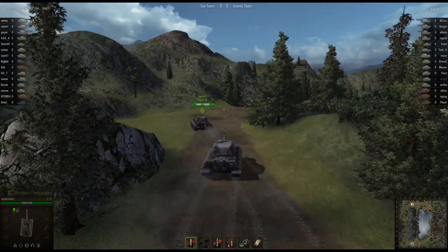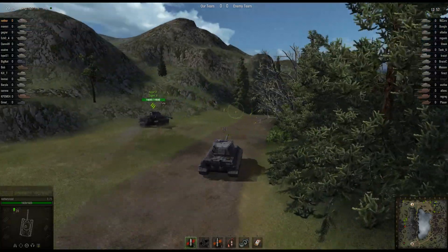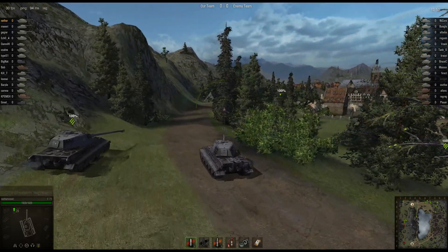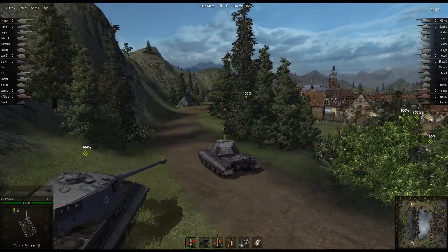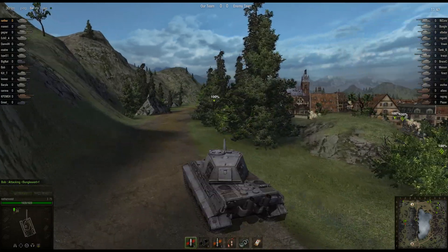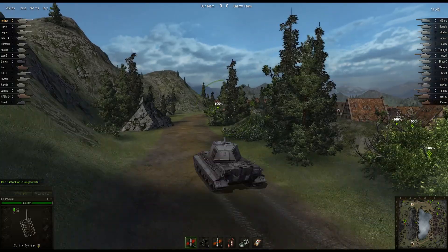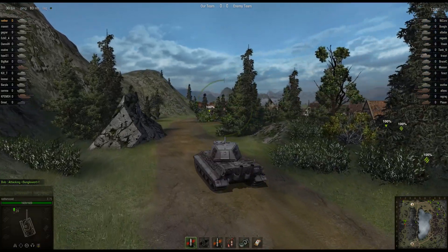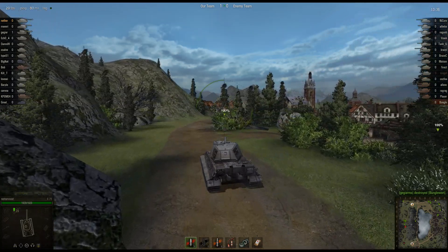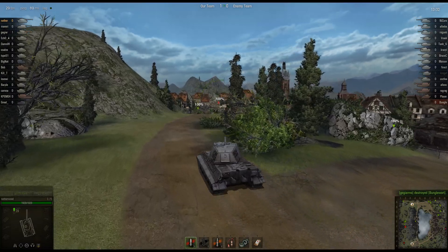I like the Tiger II better than this tank because it's smaller and more compact — easier to hide your lower plate. It doesn't hit as hard, but it doesn't die. It seems harder to kill than this tank, which is weird. With all my other high-tier tanks, I have a positive win ratio and a good kill-to-death ratio, but not with this tank.